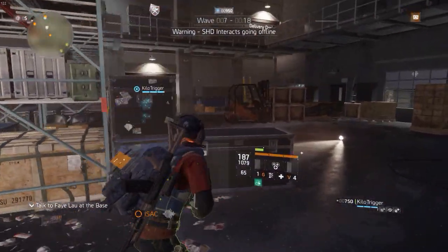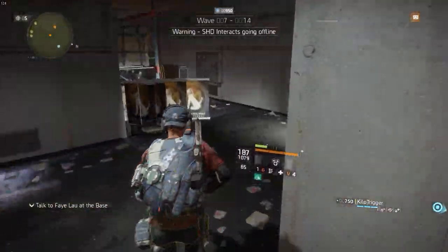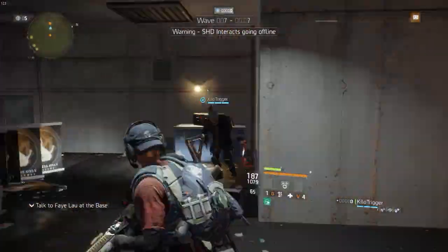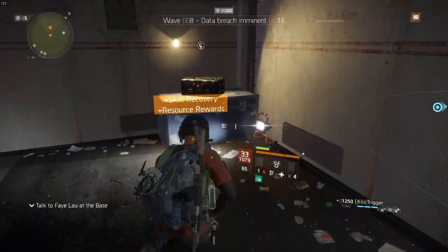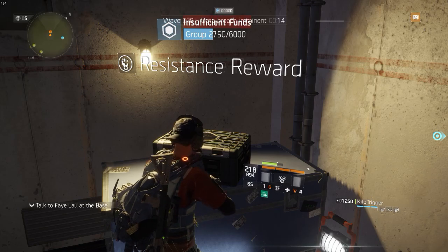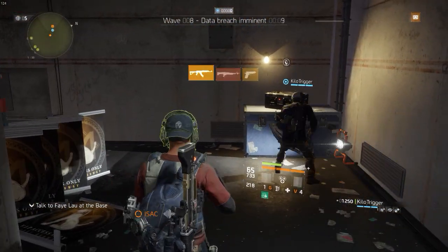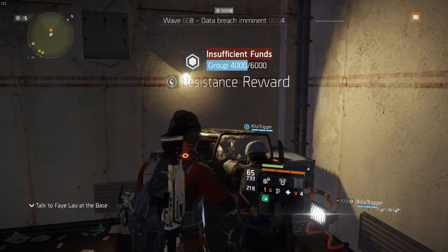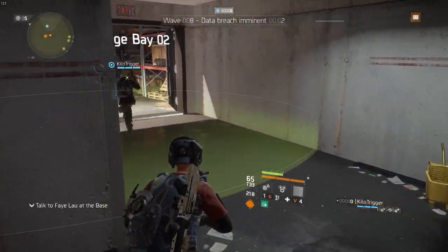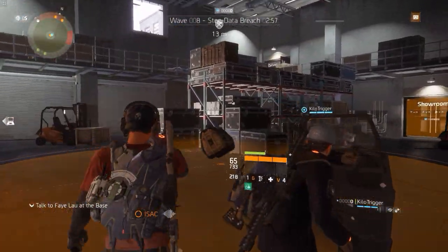When we end wave six and dump the points in, we got 1,750. We're going to finish out wave seven. By the end of wave seven, after my buddy Kilo Trigger puts in his — I think that brings us to a total of about 4,000. So we need 2,000 more farming into wave eight, which is very doable. The lowest we've farmed up from is 2,700.